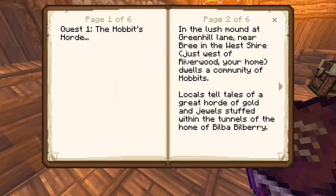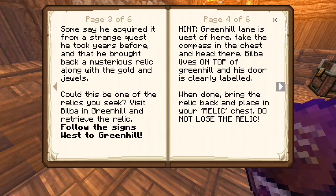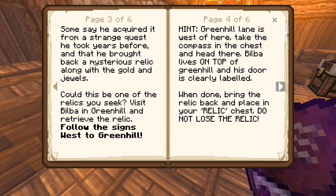The weed — the Hobbits' horde! In the lush mountain at the Green Hill Lane, near the Bree in the West Shire, dwells a community of Hobbits. Lore tells of a great horde of gold and jewels stuffed within the tunnels of the home of Babel Berry. Some say he acquired it from a strange quest he took years before, and he brought back a mysterious fellow along with the golden jewels.